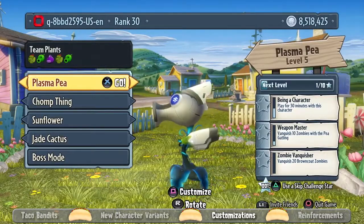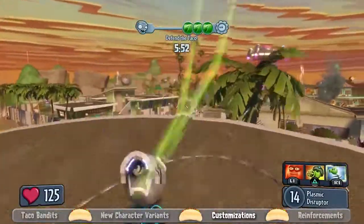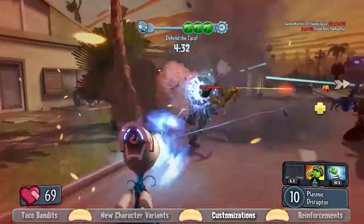One of my favorite customization sets is for the Peashooter — it's Mass Effect inspired, so it's very high-tech and clean looking. It looks really good when you put it on the Plasma Peashooter, so check that one out for sure.